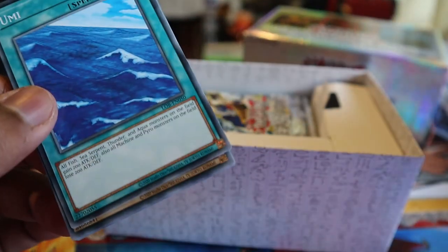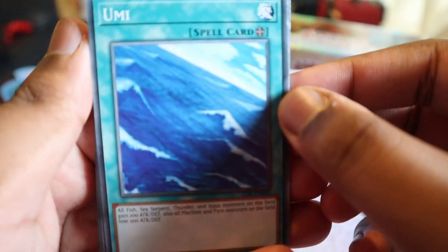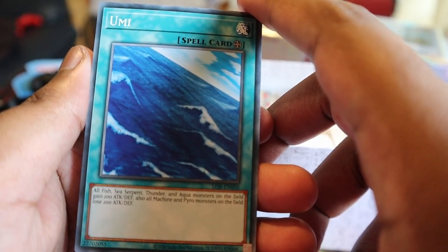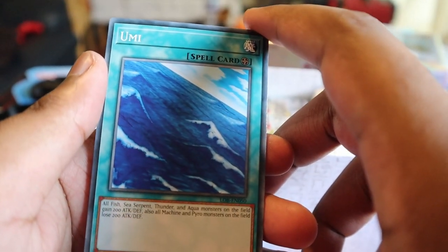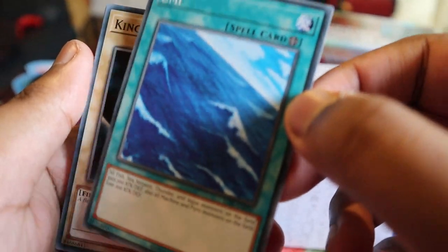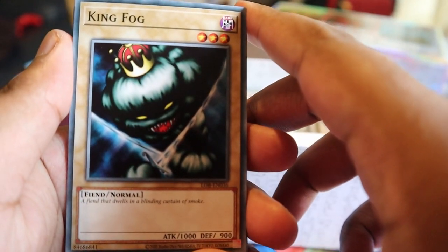So yeah, I wasn't super impressed with these - just over 20 quid a box. I kind of wish Konami included more holos and stuff. We've got an Umi here - that's good. I can't remember the guy's name, Mako I think. Umi decks are quite good now - all fish, sea serpent, thunder and aqua monsters on the field gain 200 attack points, and all machine and pyro monsters lose 200 attack and defense points. Umi really pairs with a lot of other cards - you can get direct attacks. I've got a basic Umi deck.